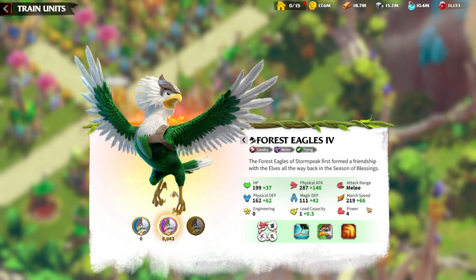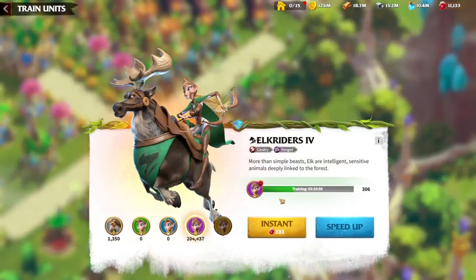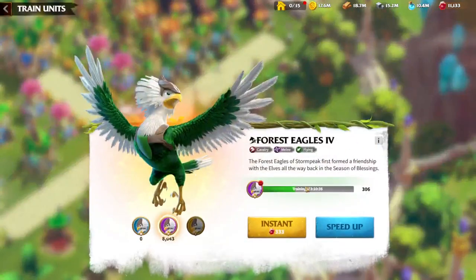First of all, we need to look at the Forest Eagles as a Cavalry unit, which are Melee. As you can see on the Spring Wardens faction, Cavalry units are ranged, like normal Cavalries. But the Forest Eagles, which is the second version of the Cavalry unit for the Spring Wardens, are Melee and Flying.